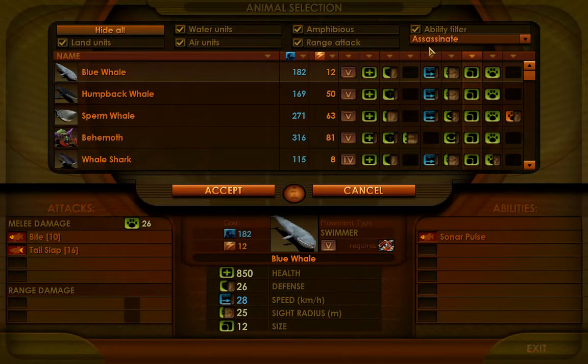Going into the unit or creature selection screen, I always start by looking at size. Size is a huge factor and that's what we're going to be going over in this video.